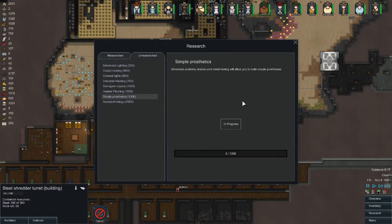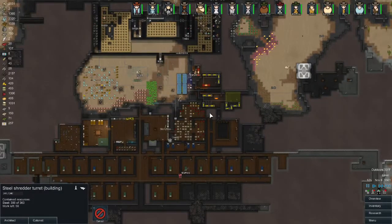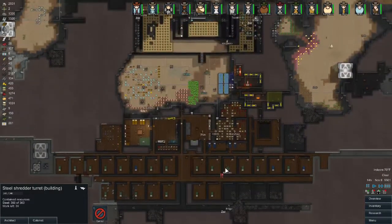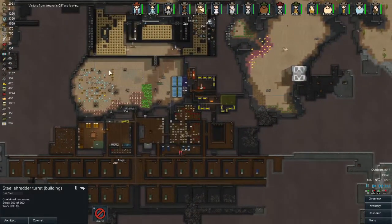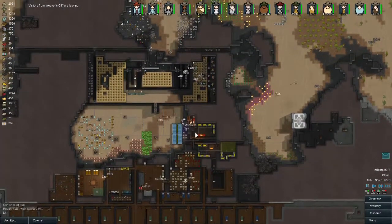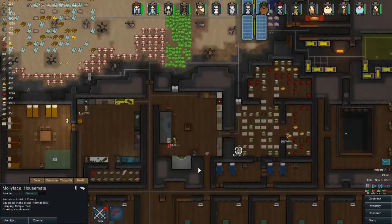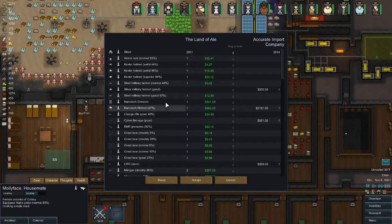Cluster of cargo pods — nothing that great, some bullets I could use. These guns are almost finished. I haven't seen a trade ship in a while. These notifications are old because I never click these things. Oh, a trade ship — I was just talking about how trade ships never come!